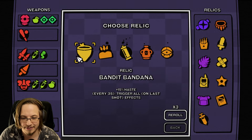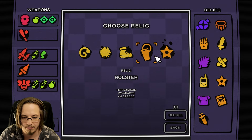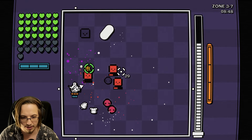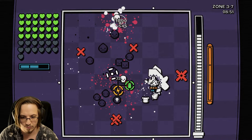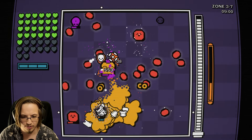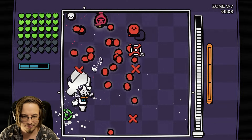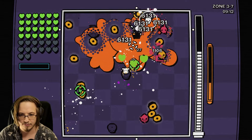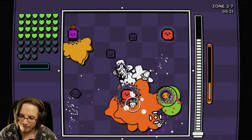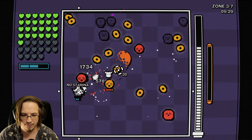New relic - more damage and more bullet speed. Let's take that. Minus max ammo doesn't matter because our ammo is based on health. Got more max HP. Risk of Rain 2 relics comparison - I'm sure this dev played some Risk of Rain. We've done a video or two on Risk of Rain 2. It's one of the best roguelikes probably out there, though I personally never got super into it - similar to Dead Cells and Hades.